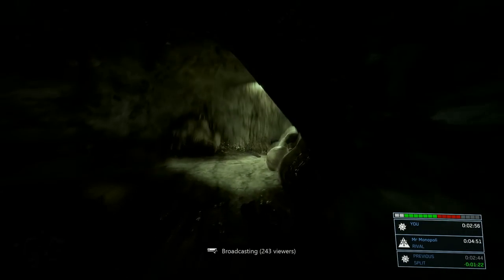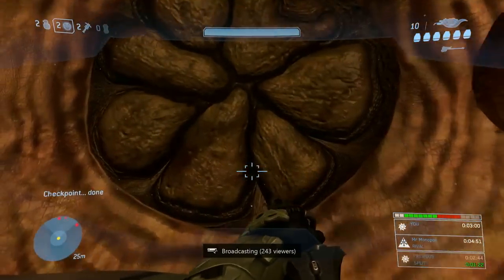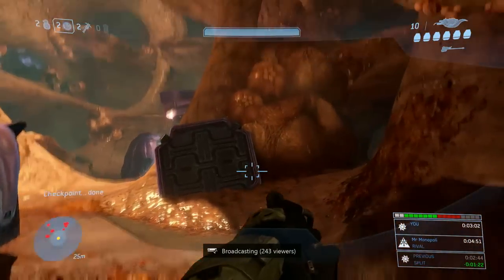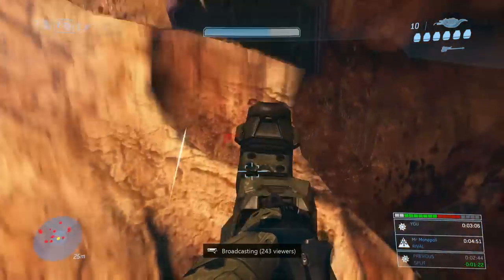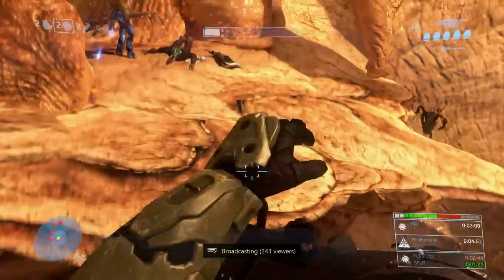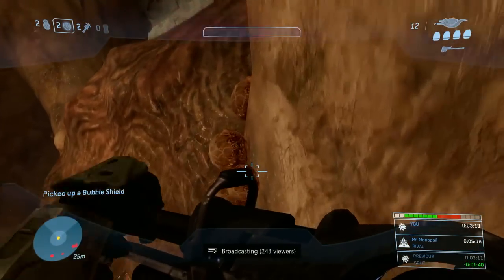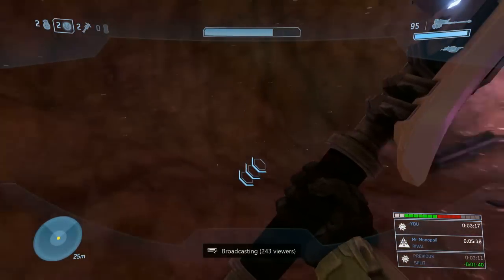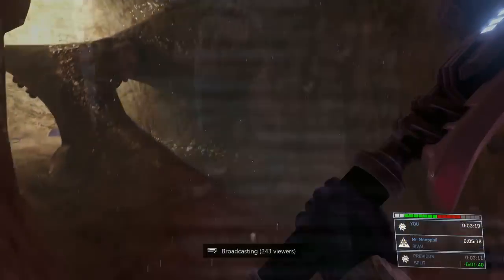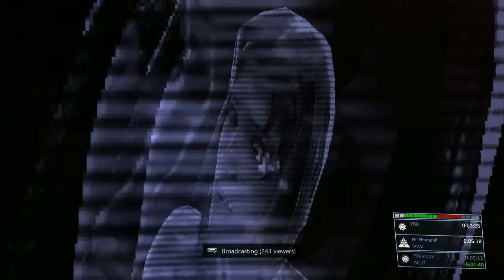Moving forward, we are coming up into the hive room. This room, you can skip using one of two methods — either the brute shot or the gravity hammer launch. So if you want to see the gravity hammer, watch my zero shot. But in this, you just back up all the way, get a running start, and then you want to jump and shoot the brute shot at the same time at that specific angle. And then when you land on the top, you just need to make sure you're holding down crouch as you're approaching the top of your jump, and that will land you on the top there.